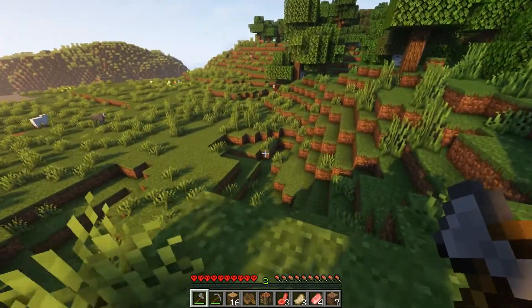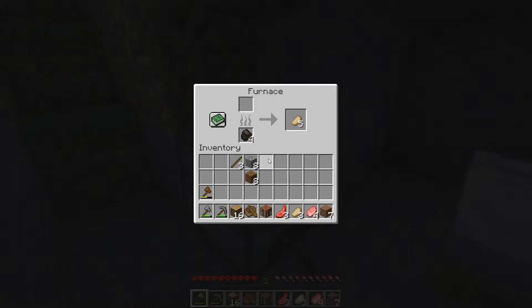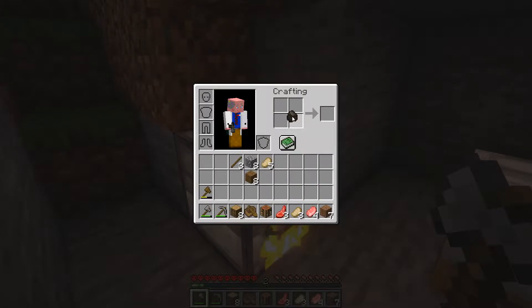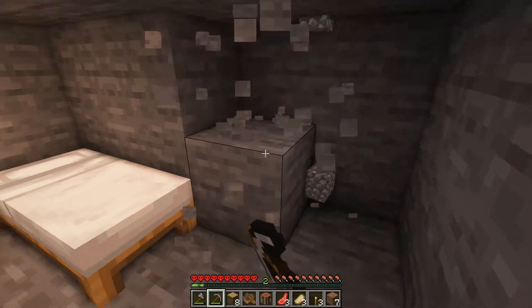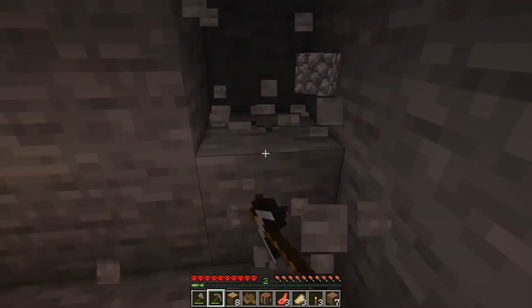Now let's go back into our little hidey hole and create more charcoal. Let's create our first torches so that we can put some light in this little base. Now let us make a little bit more room in here — we can use this as our little starter base.